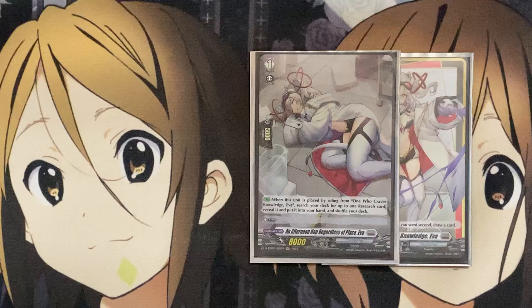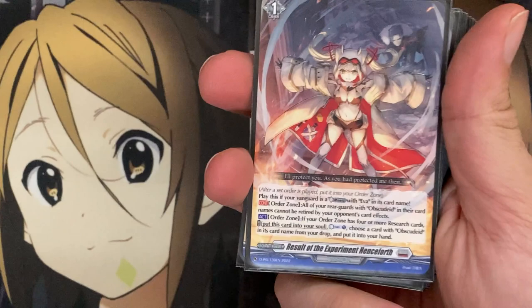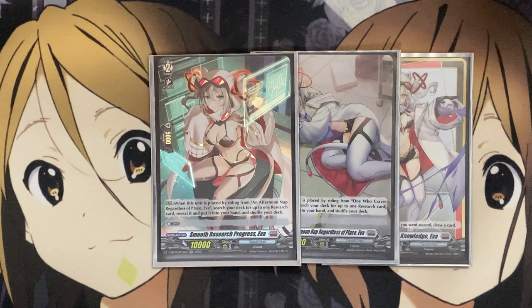So having the option with all of the research cards we have in the deck now, including the newest one from Minerva Rising, the World is a Blue Research Lab, you have all these options available to you, but most of the time you will want to search for the Grade 1 option, which is Results of the Experiment Henceforth, since you'll be on a Grade 1 Vanguard to begin with. Our Grade 2 is Smooth Research Progress EVA. When placed by riding from Afternoon Nap Regardless of Place EVA, search your deck for up to one research card, reveal it, put it in your hand, shuffle your deck.